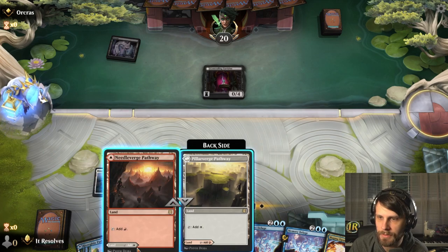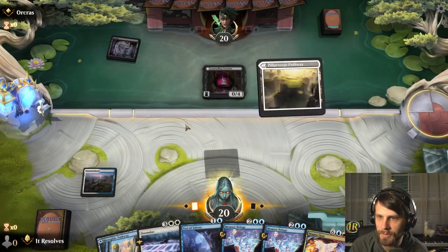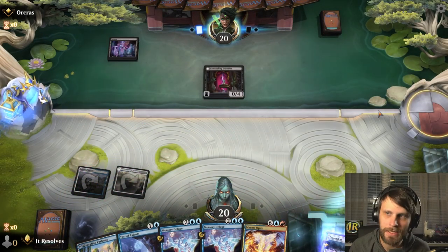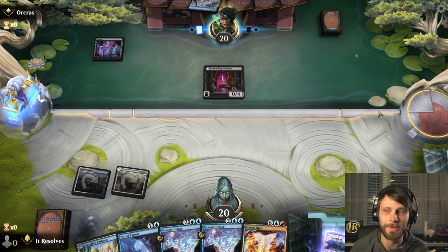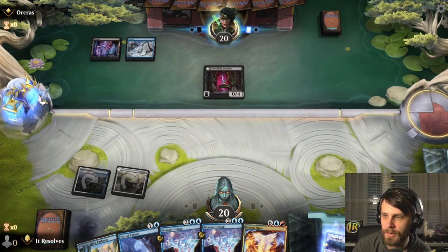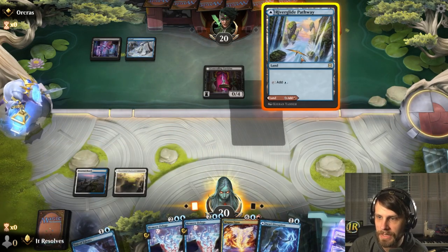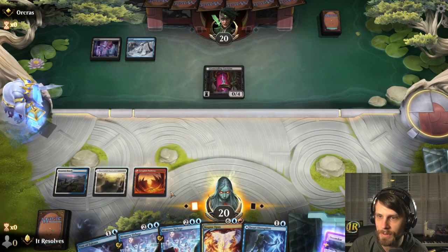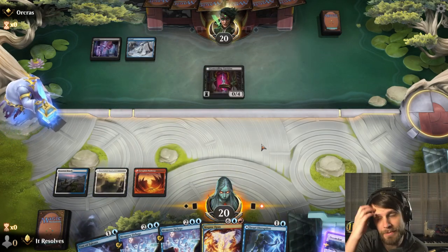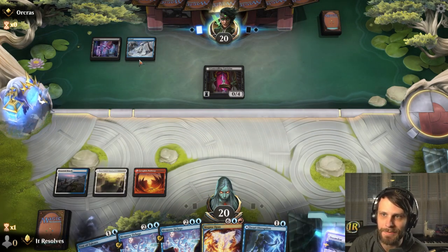We do need the second white source active, so I'm going to go ahead and play that. Let's foretell that Doomscar — that's going to protect it. This is a discard-heavy deck. We've been up against this deck a number of times; it's a very annoying one. Having this Doomscar active is certainly a great option. I think we are in the position of just leaving everything up here. We might need to discard that Magma Opus, but we'll see.